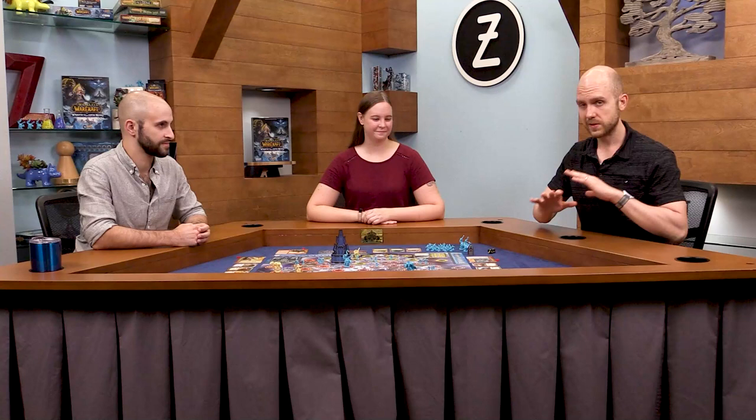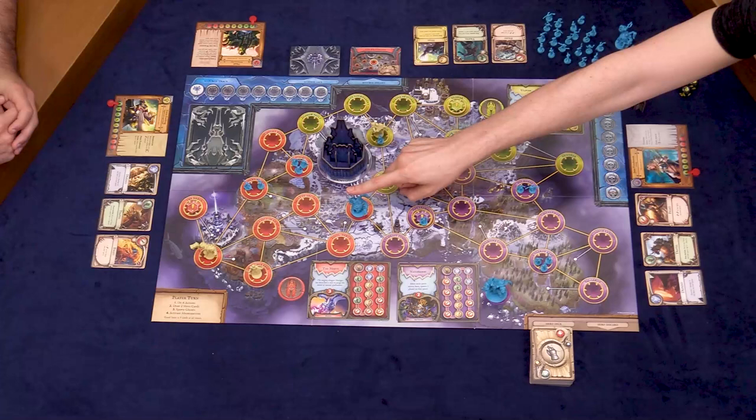Finally, we will activate the Abominations. These are tougher enemies that will take more effort to eliminate, and they'll also be moving around and hitting us for damage. Characters in this game have health, and it's something we'll have to manage as we play.